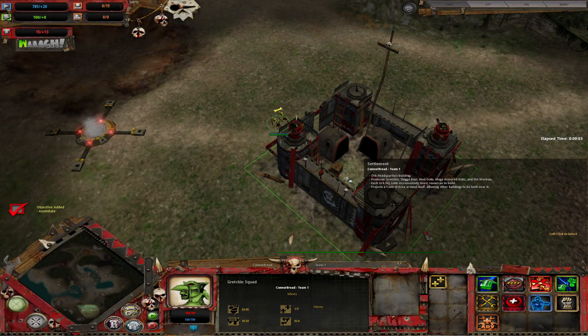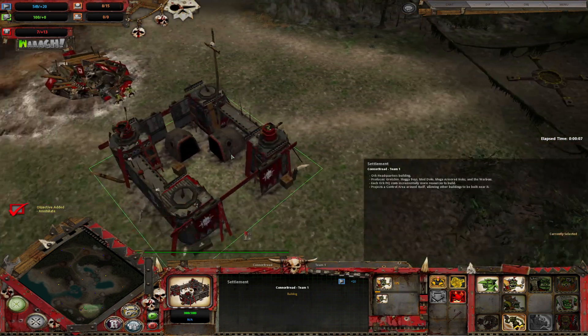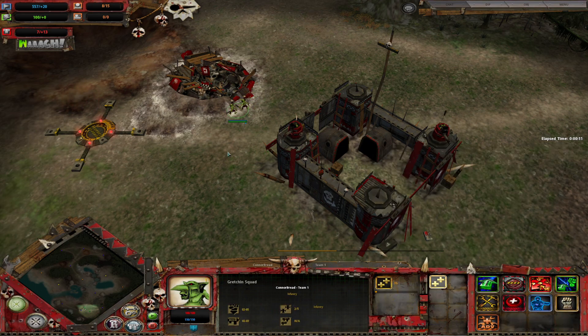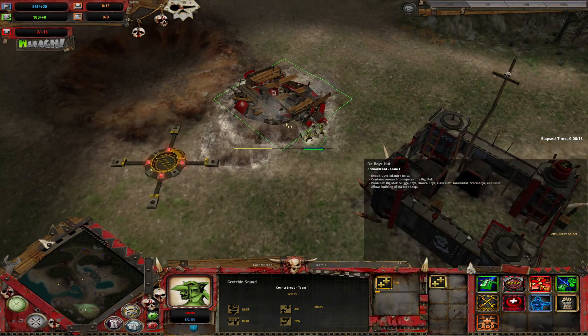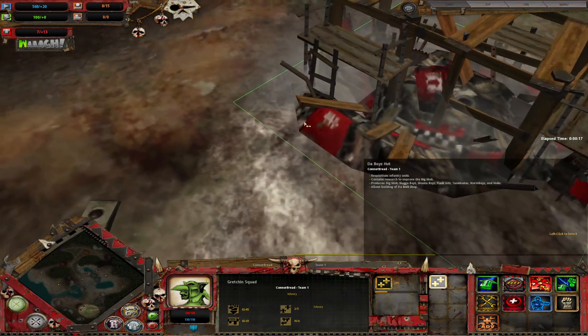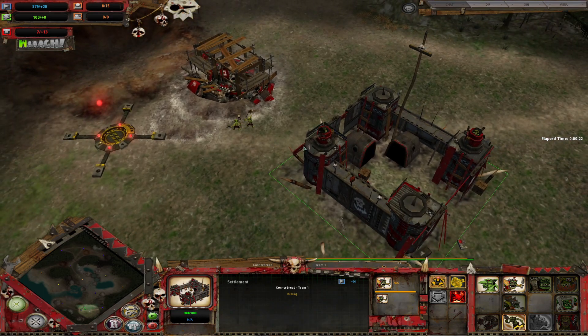Let's grab a boy's hut and then some Sluggas. Set a rally. These guys reinforce for free, so let's do that. Let's just whack it with their hammers until it's built, because that's how that works for the Orcs.